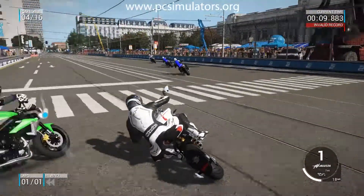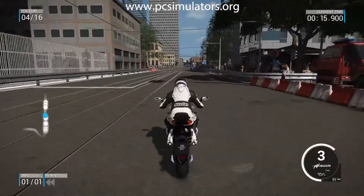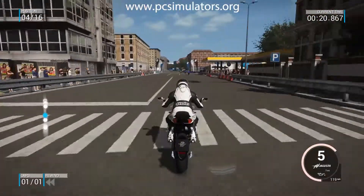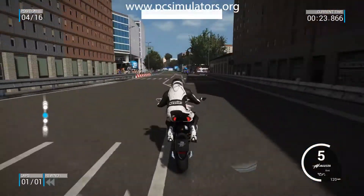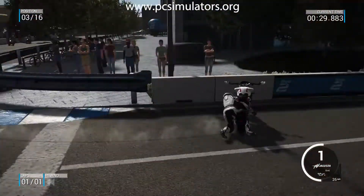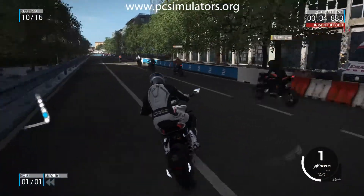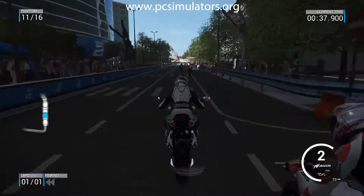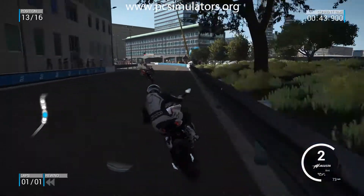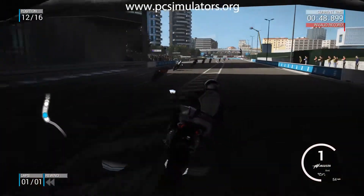We're in Milan, Italy, aiming to try to win our first race. We knock a couple of people over — there are tram lines in Milan to watch out for. We go into fourth spot, catch the guys on the straight — this bike is much better on the straight than the earlier one. Then a crash — we dust ourselves off, get back on the bike, losing a few places.